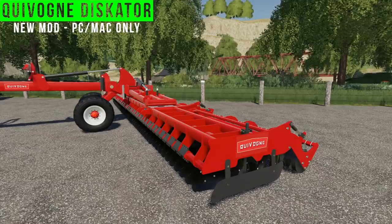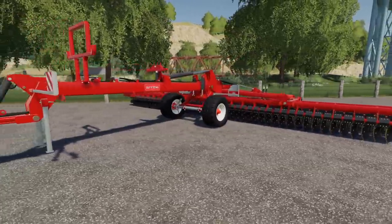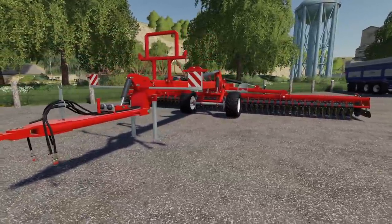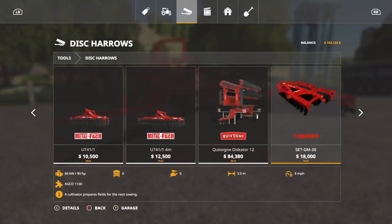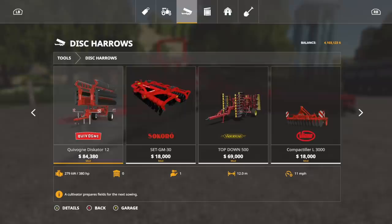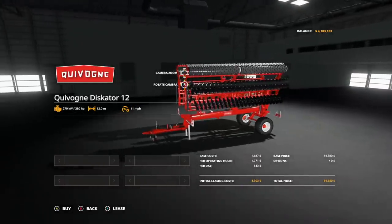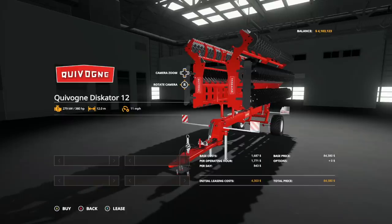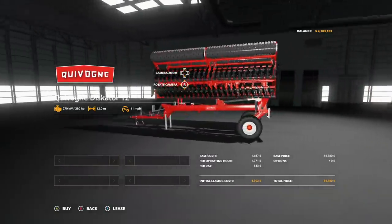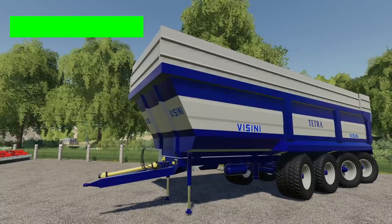Moving on to Mac and PC mods - this is the Weevon Disc Gator 12 ILM. This guy requires 380 horsepower, it's a really big disc harrow. You can find it in Tools under Disc Harrows. This might be one of the largest ones we have. It's 12 meters, 11 miles per hour, 380 horsepower required. It's going to cost you $4,300 to lease and $84,000 to purchase. No customization options - it unfolds and does what it's supposed to do as a disc harrow.